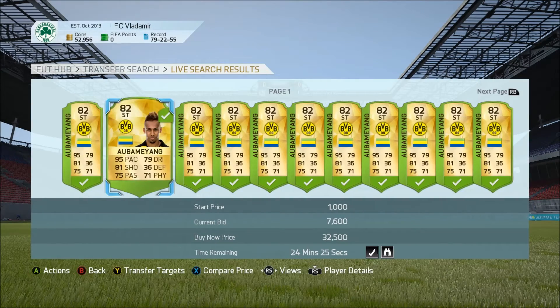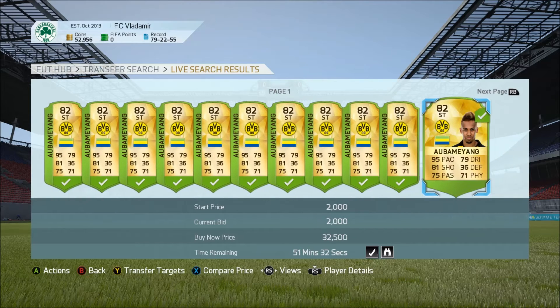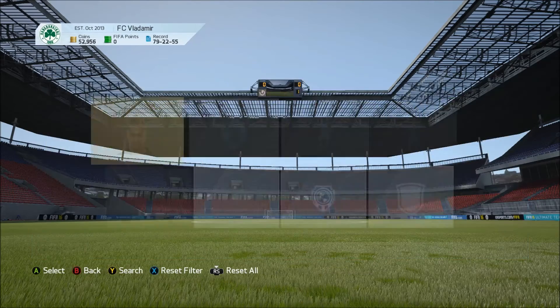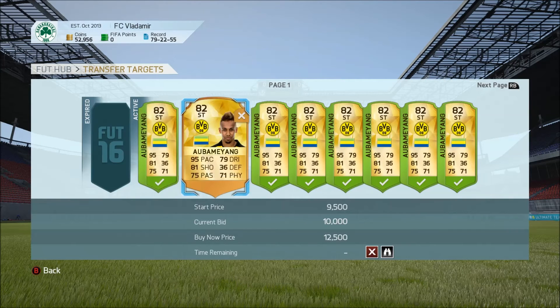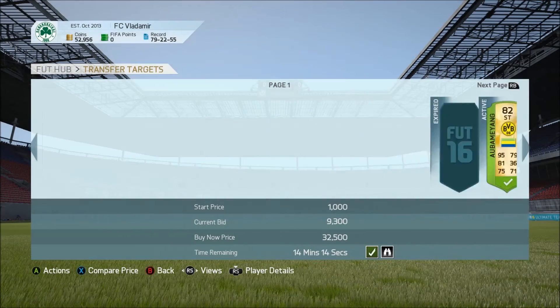What I've done here is bid on every single Aubameyang up until the hour mark. Once you get past the hour mark, it takes too long — people start seeing it. So I like to stick to the hour method. If you go over to my transfer targets, you can see I've been doing this a lot. I'm actually losing this one, so I'm going to sell it away.